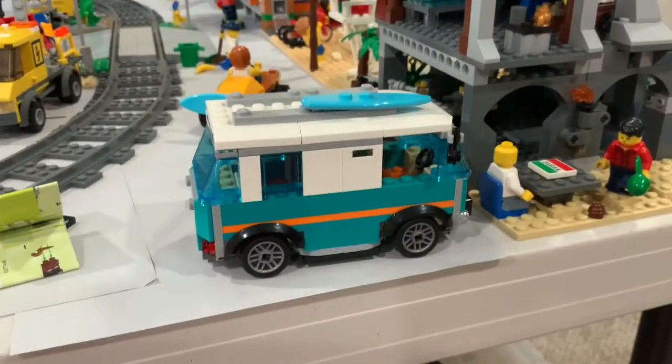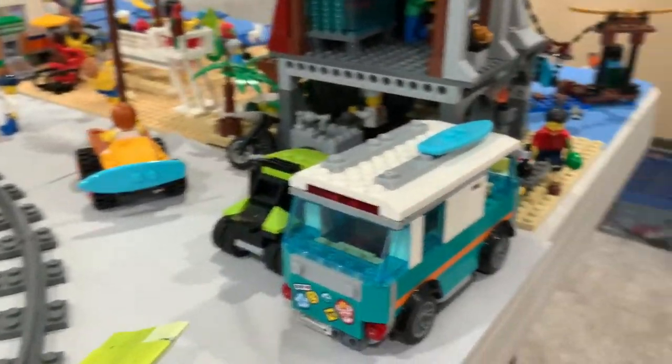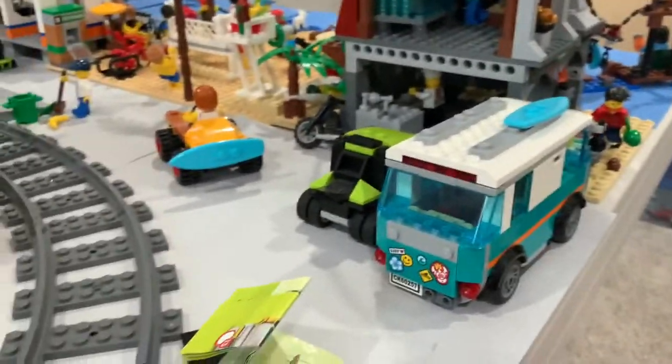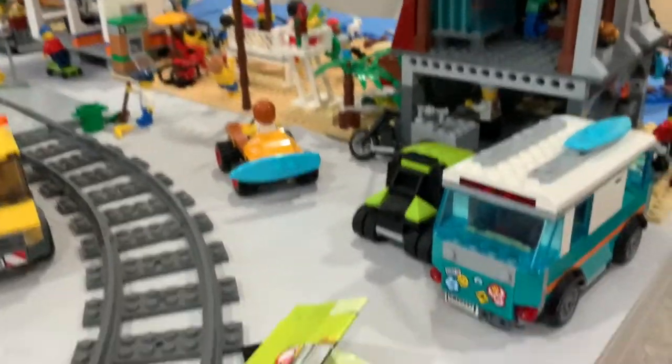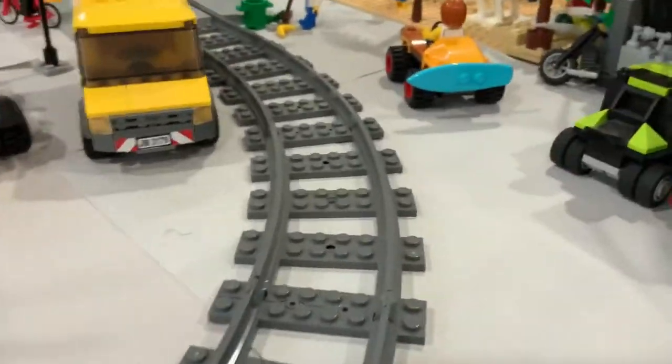Also over here, we have a van from the recent garage set and another car parked over here to go to the beach. And we have a beach buggy, and then this paper, which is not supposed to be here, from a minifigure.